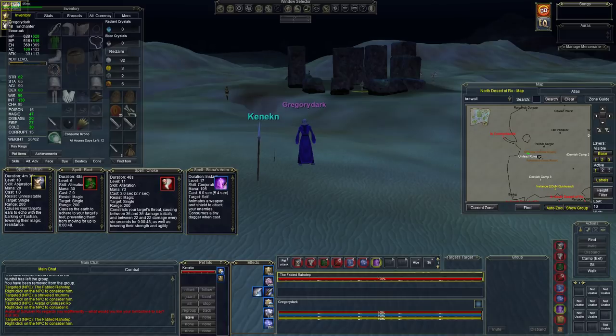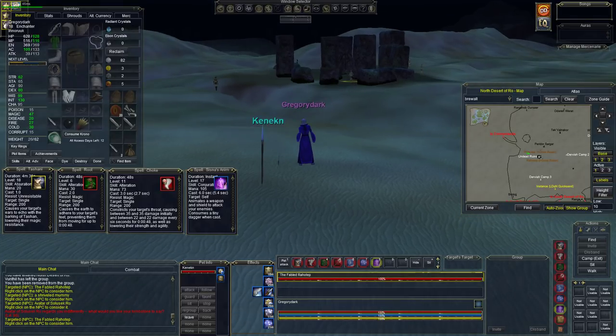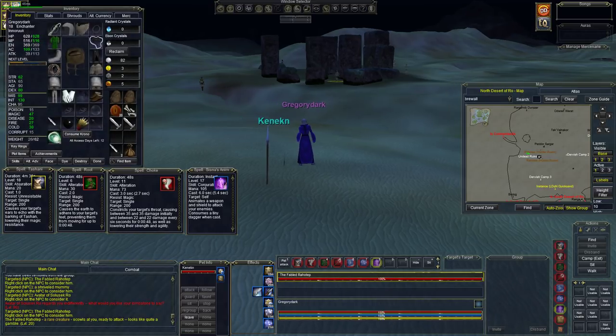Hello everybody and welcome back for more fabled hunting action. We're back out here in North Row hunting the fabled Rahotep — I think it's Rahotep, that's how it's pronounced. He's there and we're here. He's level 20 and he's a bad boy because we're only level 18 and we're an enchanter. We're going to try to solo him.